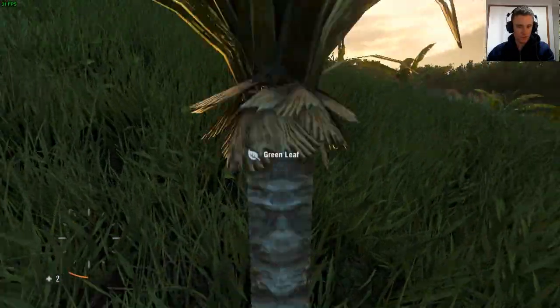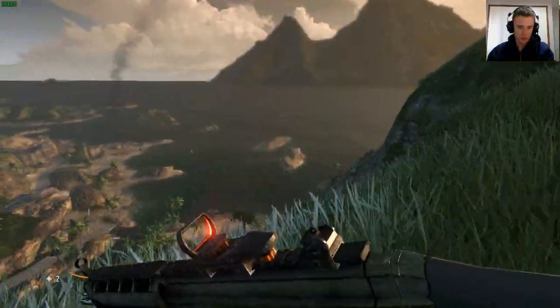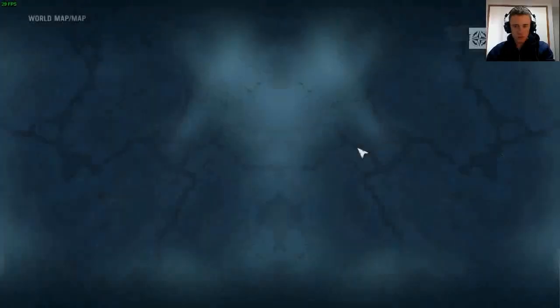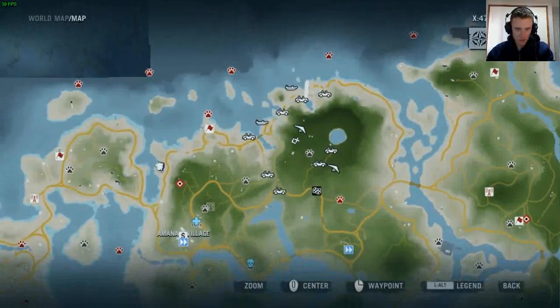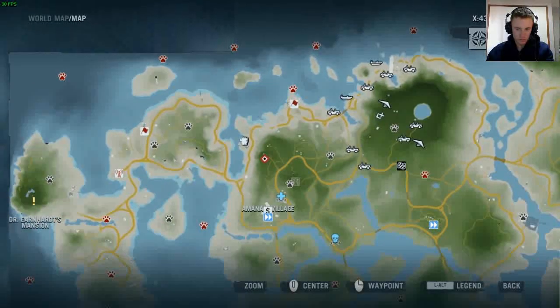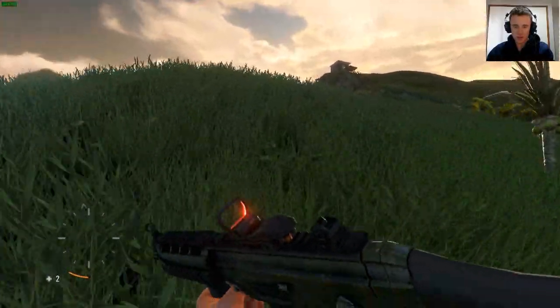Where are we going now? Okay, where are we? You know what, it'd be great if I checked my map. I see where we are - how did I manage to get up here? I need to be going over here. There's a hang glider over here so we can take that.